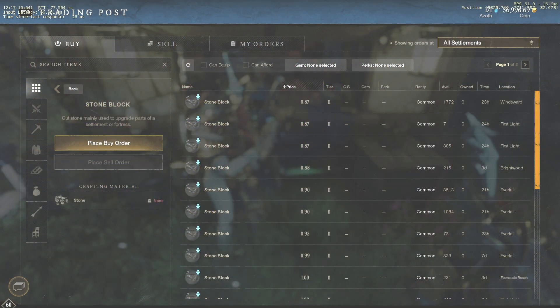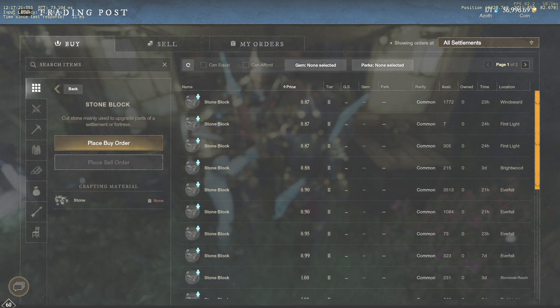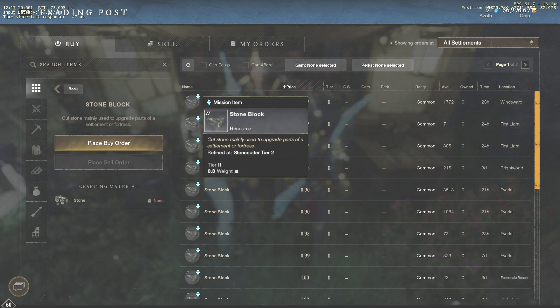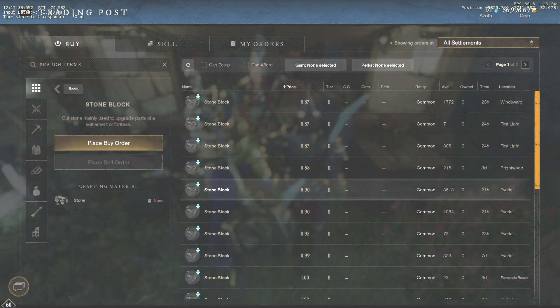Now let's take a look at the trading post. The average price for stone blocks on my server is usually around 0.4 to 0.5 gold. Tolbium and Cinnabar are around 15 gold. So in the worst case I would still make around 3000 gold per hour. However, sometimes the price is much higher because not many players use this method. I recorded this video 2 days ago and that particular hour of farming allowed me to make around 5000 gold.